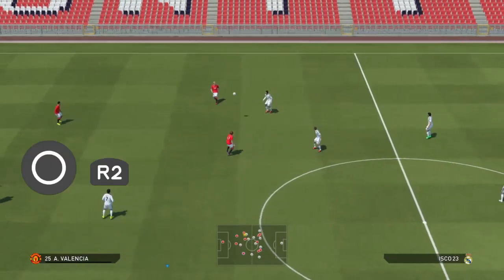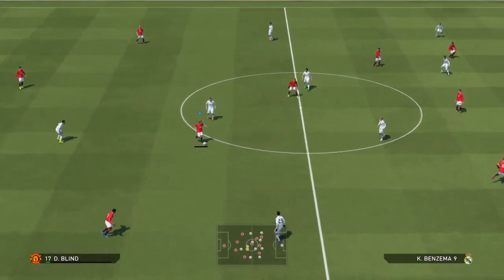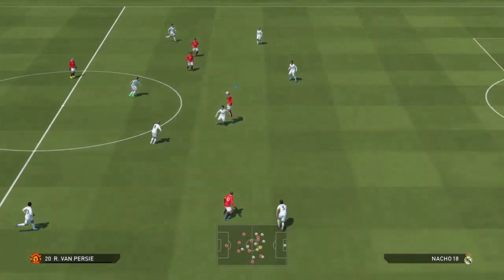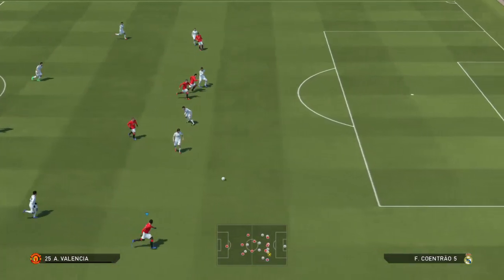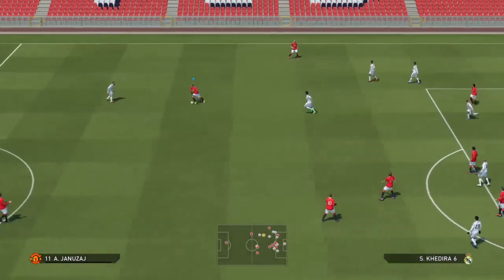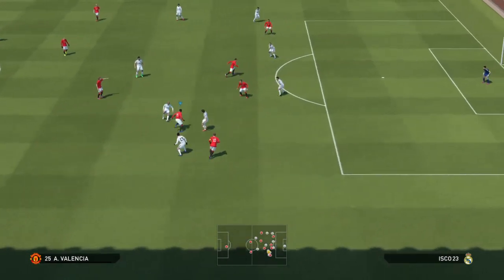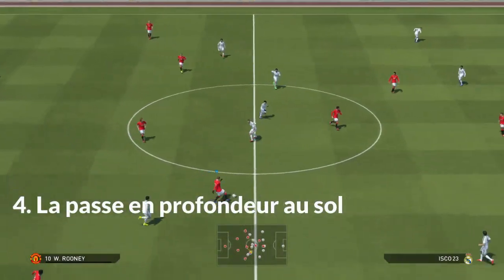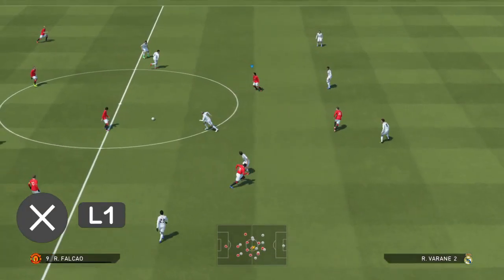La passe lobée, c'est la même chose sauf que vous appuyez sur R2. Donc vous appuyez sur R2 et rond. Le ballon va être plus haut, donc plus lobé. Ce sont des passes qui doivent être utilisées pour aller chercher des joueurs de la tête. J'ai utilisé rond et R2, la passe lobée, pour aller trouver la tête de Van Persie et me créer de l'espace devant. Donc pour moi, les transversales c'est rond, et les passes lobées pour chercher les joueurs de la tête c'est R2 et rond.